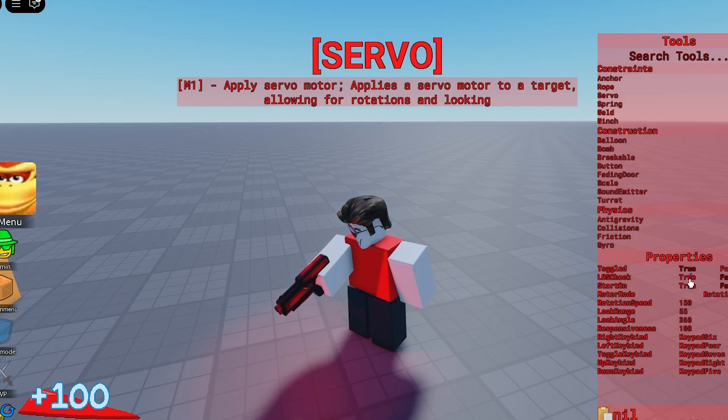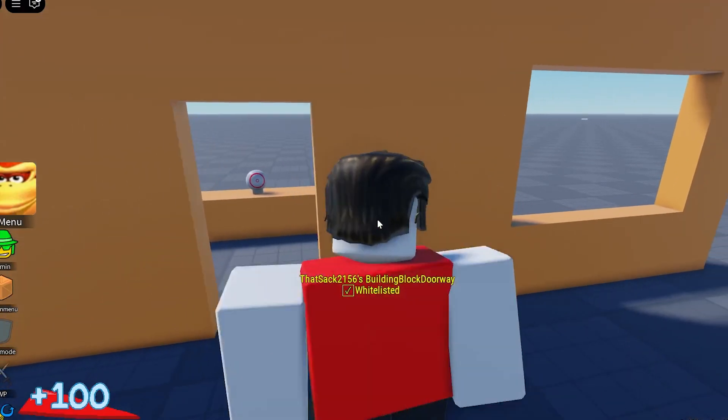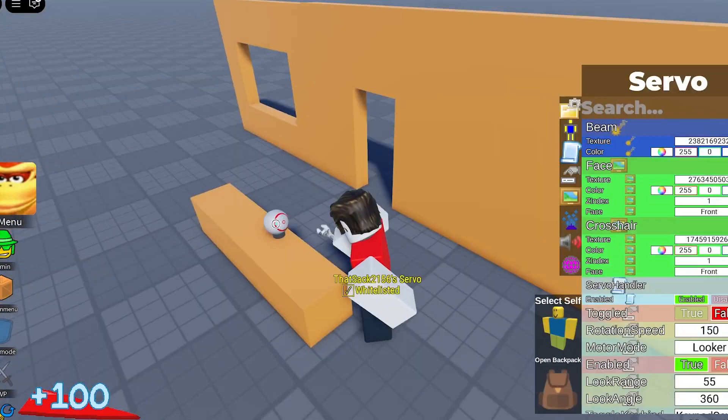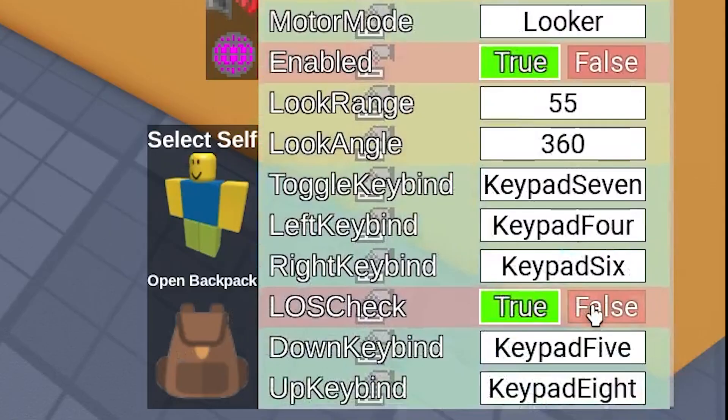Next up, LOS Check stands for Line of Sight. It changes whether or not the servo can see you through walls. As you can see, the servo can see me up until I'm behind the wall, at which point it loses sight of me and turns back to its default position. Something I found is that you have to manually change it with the stat editor, or else it'll just stay on LOS Check.